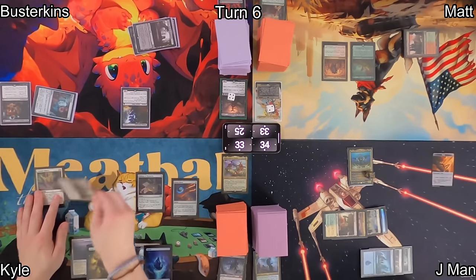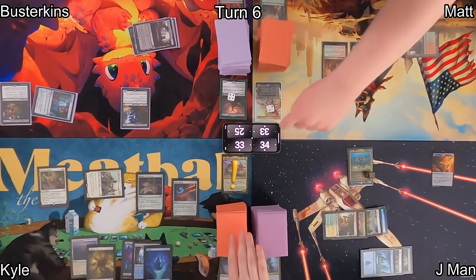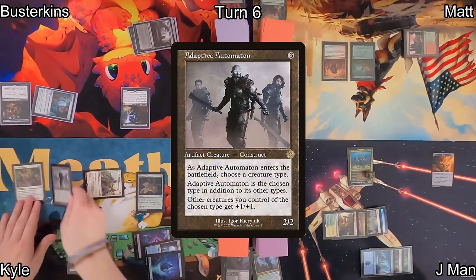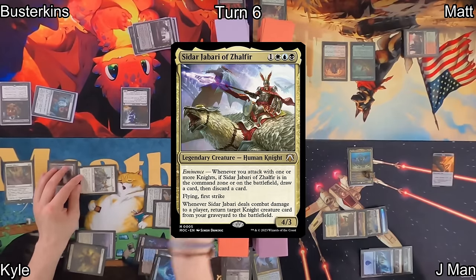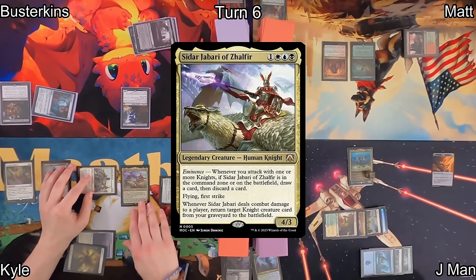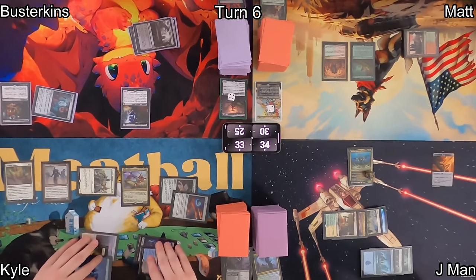Kyle draws and attacks Matt once again with his Banalish Marshall, triggering his commander from the command zone — drawing a card and discarding a Smitten Swordmaster. As a follow-up, he plays Adaptive Automaton, choosing Knight of course, pumping the team. Then he casts his commander, Siddhar Jabari of Zalfir. He's now looking forward to hitting an opponent with Siddhar Jabari in order to reanimate something.